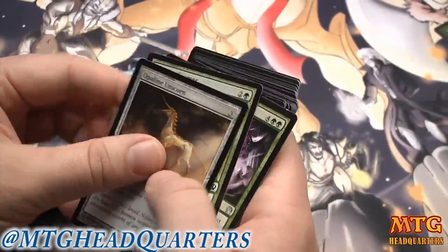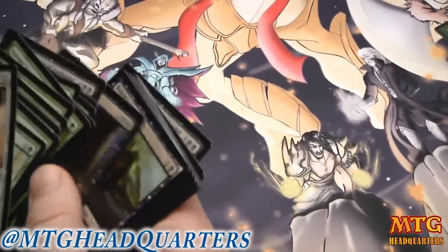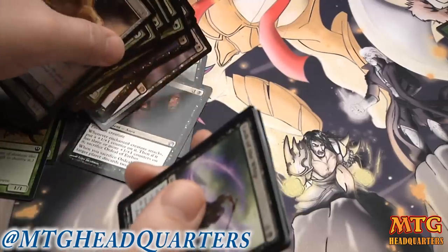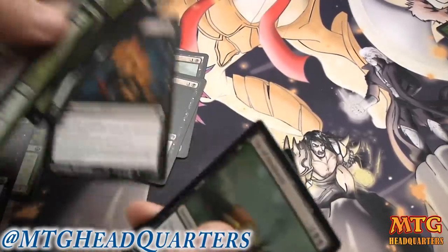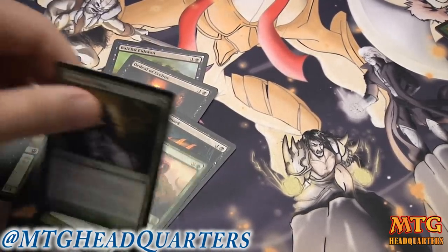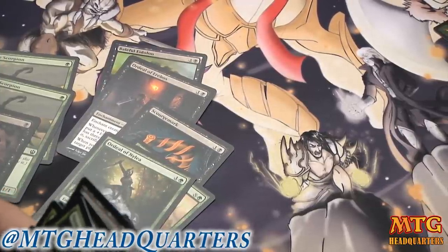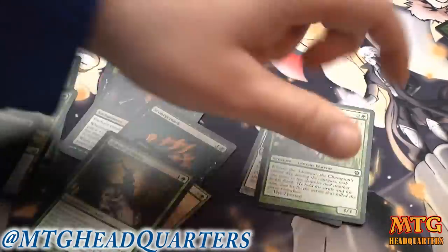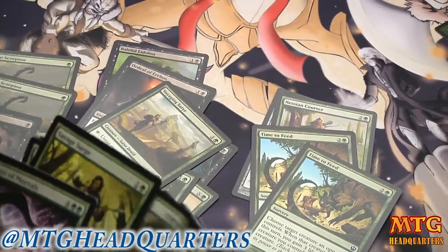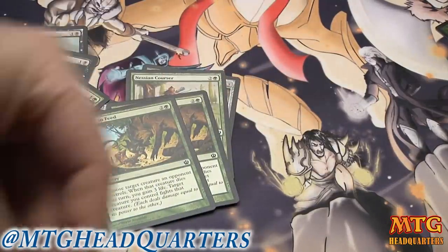I'll probably cut the Goliath first. Let's go ahead and do our mana curve as you guys requested. Two Sedge Scorpions — very good for one drops — plus a Baleful Eidolon for a two-drop that's basically removal. You've got three things with deathtouch in this deck, which can really bother people. Our one and two drop slots are great, our three drop slot is excellent, chock full of removal spells, and we have ramp with Voyaging Satyr.